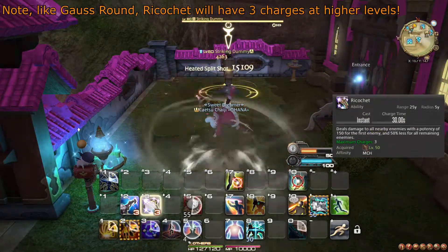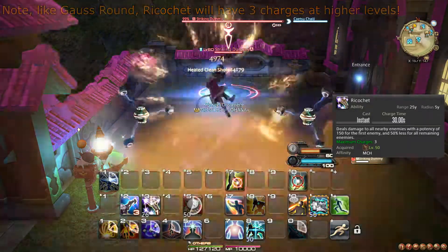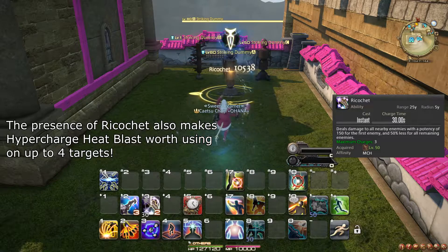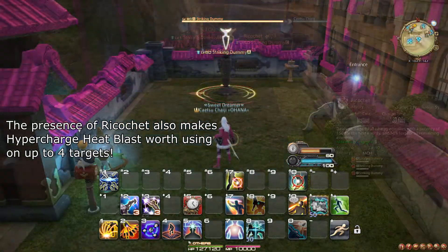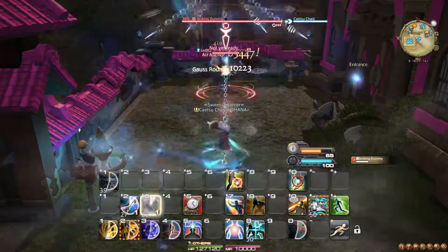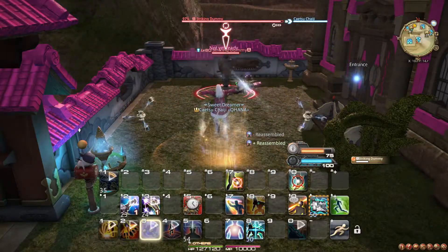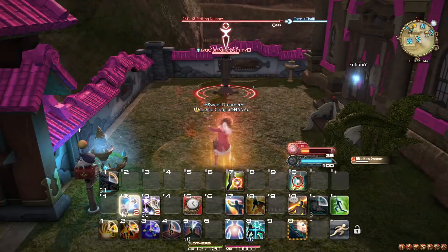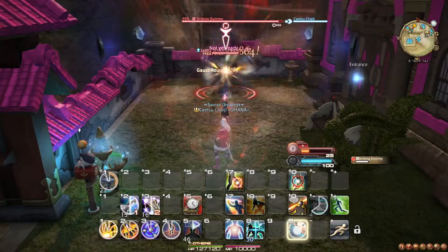At level 50, you learn the ability Ricochet. Like Gauss Round, it has 2 charges, but also does some AoE damage around the target. Heat Blast will also reduce the cooldown of Ricochet by 15 seconds per use, so during Hypercharges it is important that all charges of both Gauss Round and Ricochet are spent. You should also alternate using Gauss Round and Ricochet during Hypercharge such that neither one refreshes completely. Ricochet should be used on cooldown, just like Gauss Round.